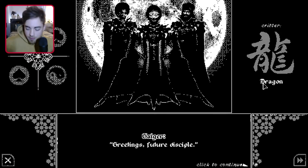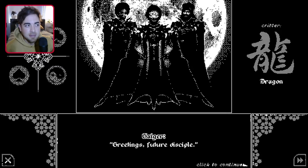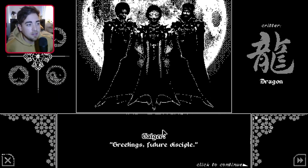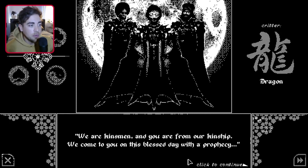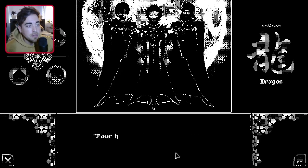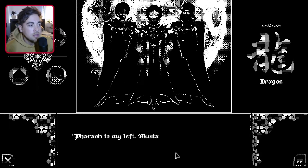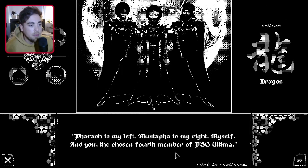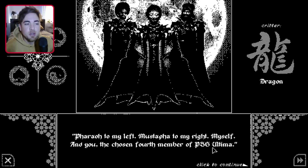Geiger. Greetings, future disciple. I don't know who this Geiger guy is, but I'm pretty sure this is the Death Grips guy that ended up taking the black pill and carrying out Satan's work — I think that's what it said about him. 'We are kinsmen, and you are from our kinship. We come to you on this blessed day with a prophecy. In time, you will join the three of us in our infinite power and knowledge. Four hands ruling over the universe, abiding by the will and destiny of evil. Faro to my left, Mustafa to my right, myself, and you — the chosen fourth member of PSG Ultima.'